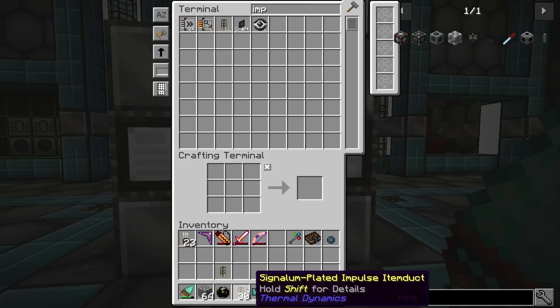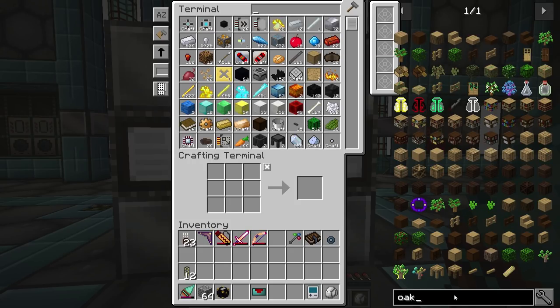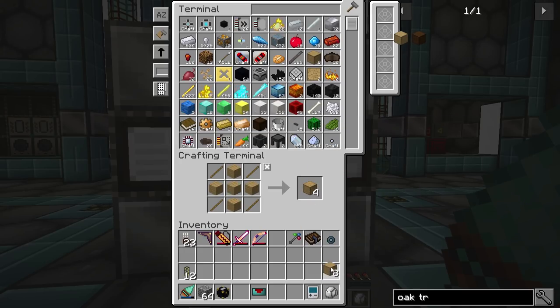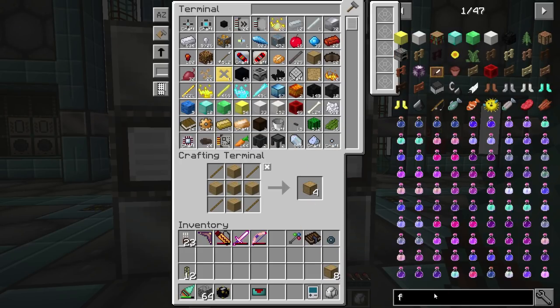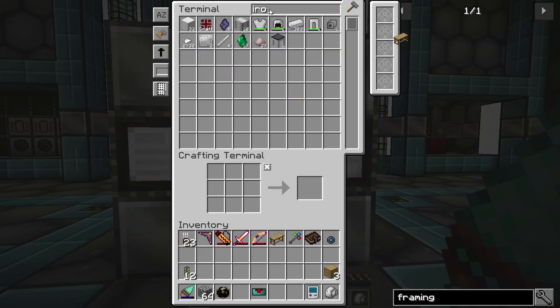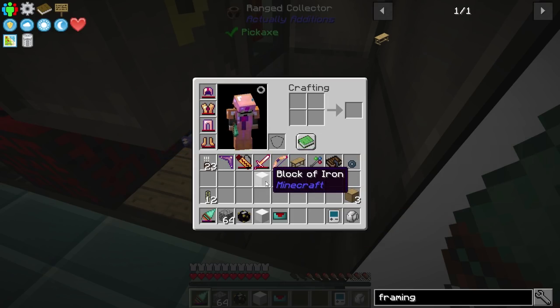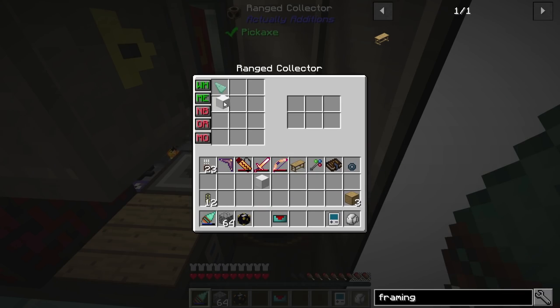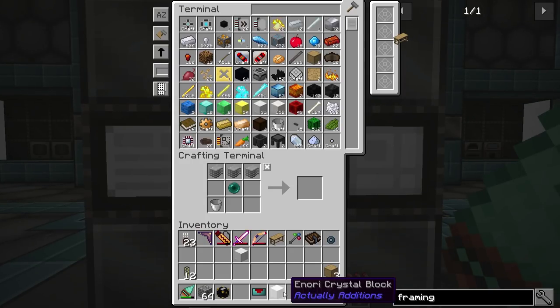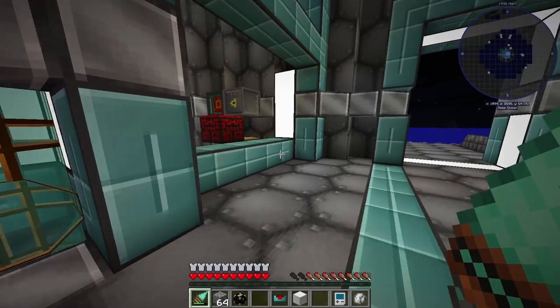We are going to use impulse item ducts — they're actually going to help a lot. Let's grab that. I'm also going to use drawers here, and we're going to use oak trim. We're actually going to make a framing table, just so we can pretty up the drawers a bit. Let's make a framing table. We're going to use some nori as well, so let's grab an iron. I'm actually going to automate this recipe while we're at it — let's grab two of them and run one of them through. Need to set the filter. This is just because I keep making those casings. Iron equals nori — great.